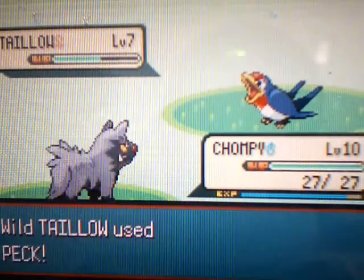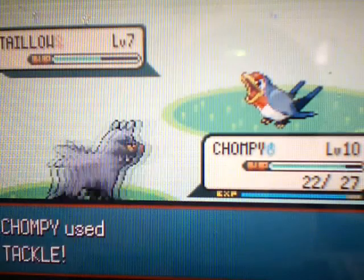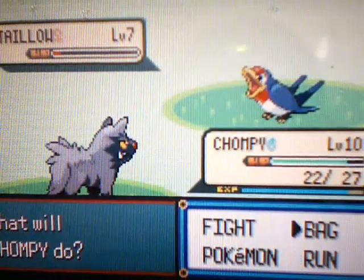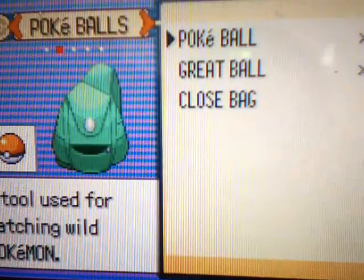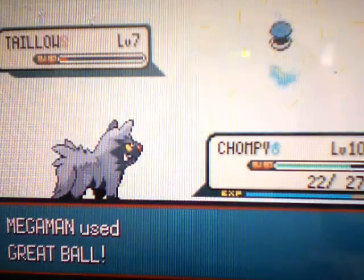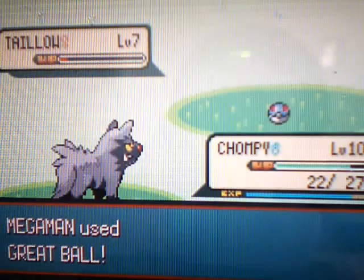I'll just try one more Tackle and then throw a Pokeball. Let's throw a Great Ball at it, since it's going to be kind of hard to catch — I don't want to waste it. And there we go, we caught a Taillow!